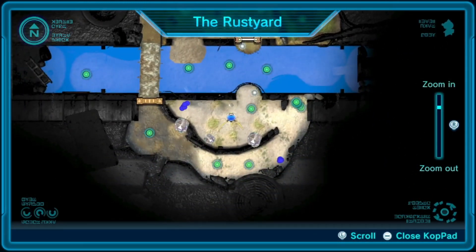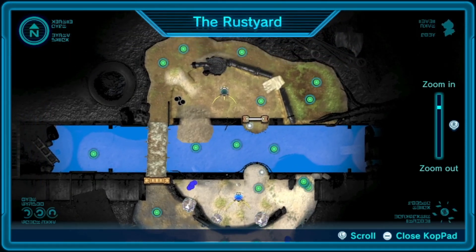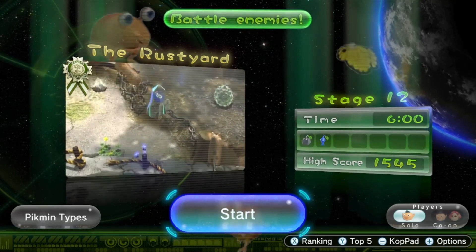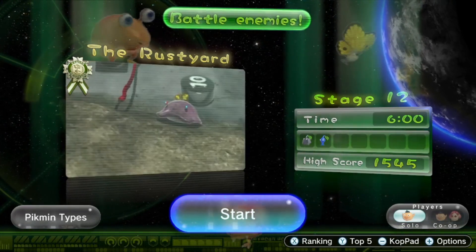This is definitely one of those maps where I honestly do not remember my general strategy. I did a practice just kind of casually going through it, and I still got Platinum, but apparently I got a better score when I first did these missions, so I'm curious to see how that happens.